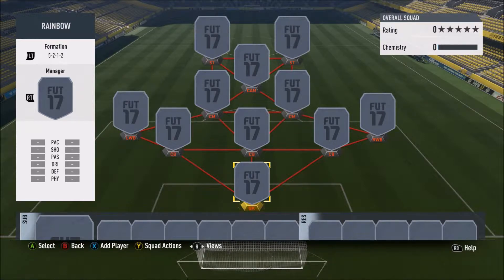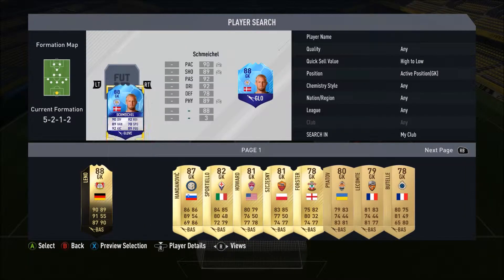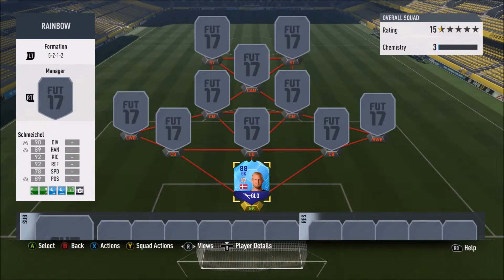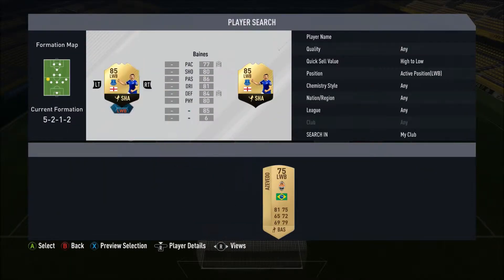Let's start with the goalkeeper, which is a Team of the Group Stage card - Kasper Schmeichel's second TOTGS. Nearly Hulet Gang! He's got 90 diving, 92 reflexes, 89 handling, 78 speed, 92 kicking and 89 positioning. I used him for nine games in FUT Champs and he's okay - not too bad for the price I paid which was 37k.